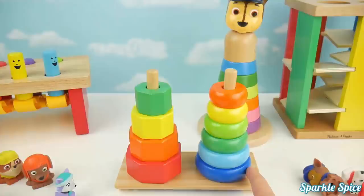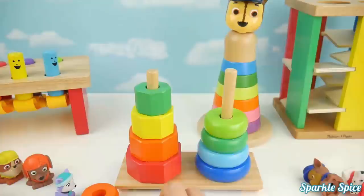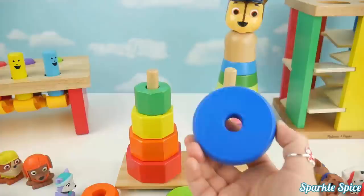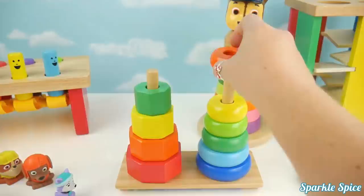There's more. The colors are orange, yellow, light green, green, green, light blue, and blue. One, two, three, four, five, six. Blue, light blue, green, light green, yellow, orange.